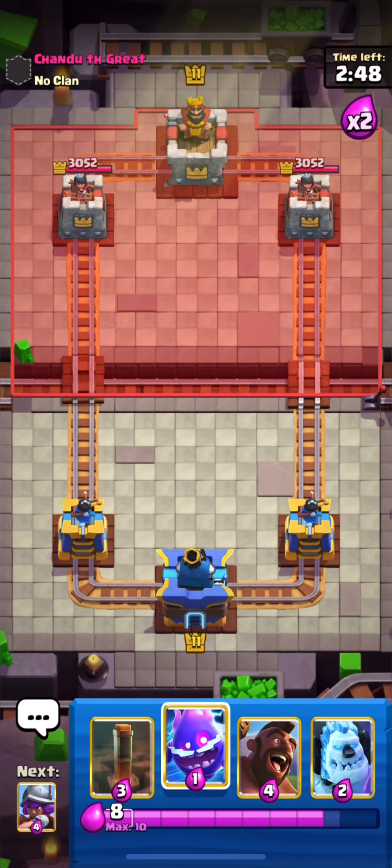I will distract his Dark Prince and use my Hog on the right side. Our Hog took out his tower. I will use my Musketeer for defense and I think that's it. This deck runs quite good in this mode. He just spammed all his cards at the bridge at the last second but he won't be able to do anything. GG's.